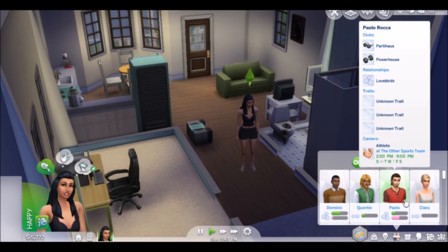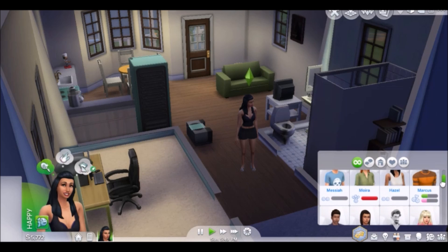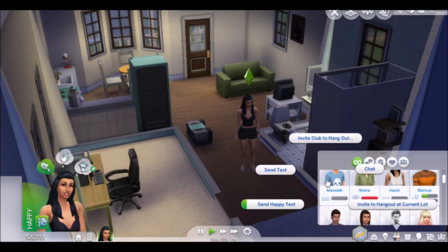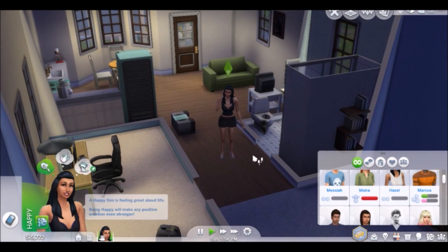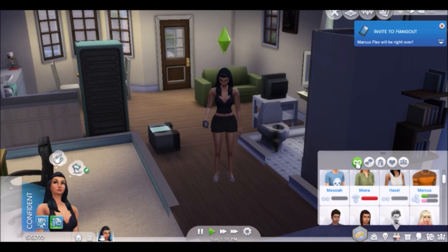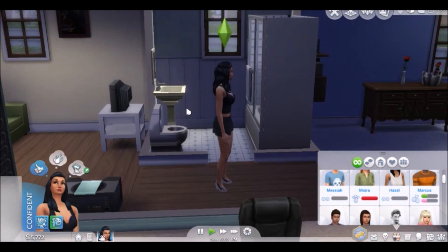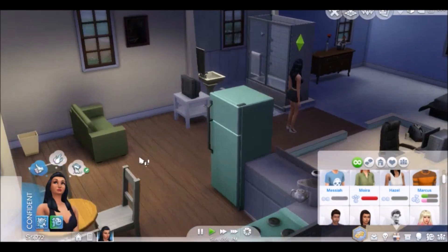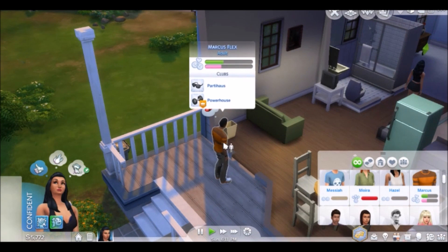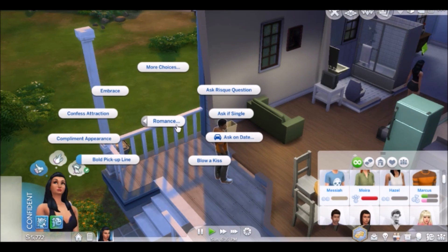Stacy has several love interests. He's unemployed, so we're going to ask him to come over — he should be here really soon. I did not start my timer, so I'm not sure how long this part is going to be. She's confident, and when you are in a different mood, that also adds different romantic interactions as well.